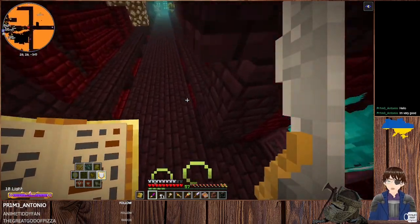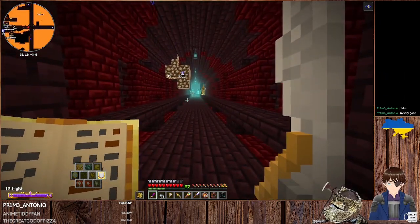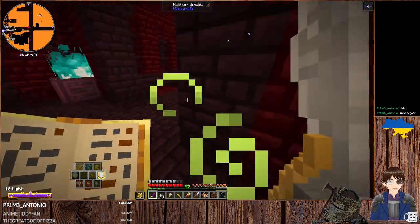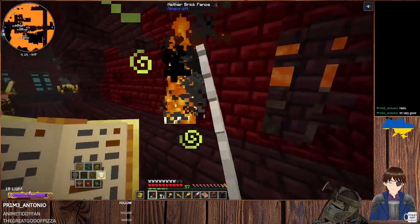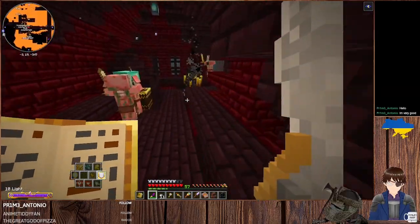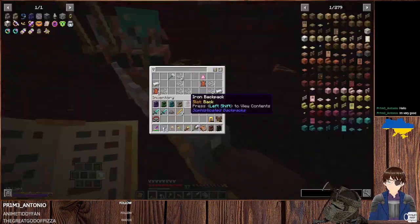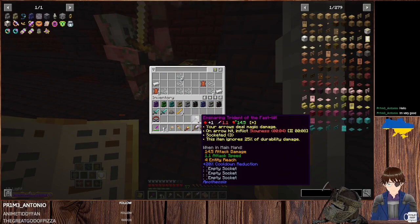This is some nice fire — it's soul fire from setting soul sand on fire. It's still nice. We could use it in the base as well on some areas. Snaring trident of the fast width — your arrows deal magic damage, slowness, three sockets, and a lot more damage and more reach. I'm a bit confused by the arrow description. On arrow hit? Well, you can throw tridents — there you go. I did not expect it to count as an arrow when you throw it. It's probably more generic language for projectiles in general.